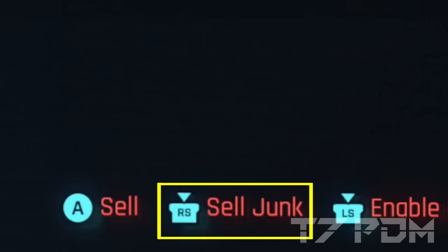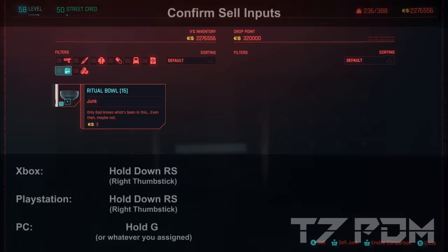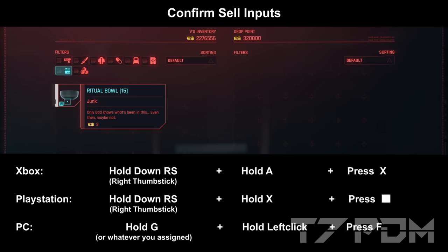Now we have to do some difficult inputs, so listen carefully. Before we start, place your cursor on the item stack. When you are trying to sell, you have to hold down your sell all junk button — on Xbox and PlayStation hold down your right thumbstick, on PC hold down the G key. You also have to hold down the regular sell button: A on Xbox, X on PlayStation, and left click on PC. On consoles, make sure your cursor is still placed on your stack.